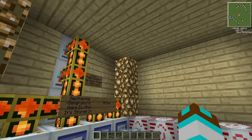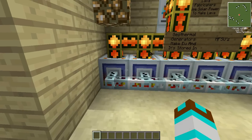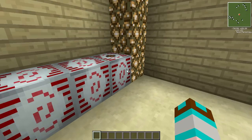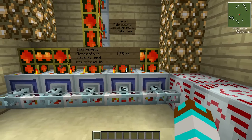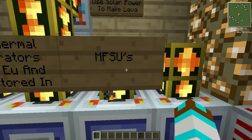You go inside here and the lava goes out into each of these geothermal generators, which then puts the power into these. It's not a particularly fast or efficient system — there probably is a huge amount of energy lost — but I'm not bothered, I like it.